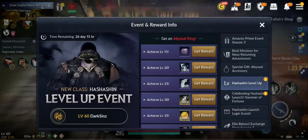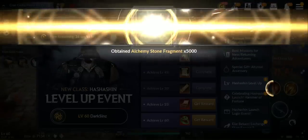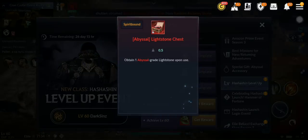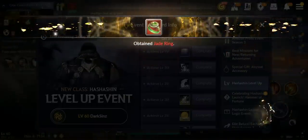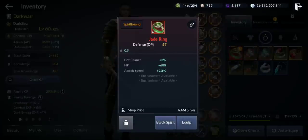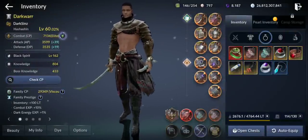Let me collect all the rewards. Nice — and I will get the abyssal ring, amazing. Don't forget for reaching level 50 you get an item that can get any character instantly to level 60, abyssal lightstone, and jade ring, abyssal ring — amazing. Let's see how much CP we'll gain with this one. It's not awakened — I don't know if you can awaken it, I might test in another video. But you can use it for your alts guys.